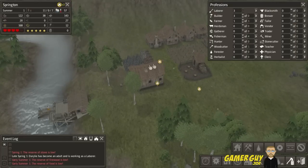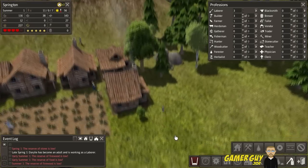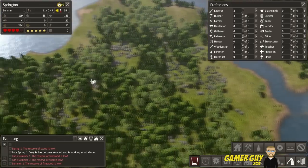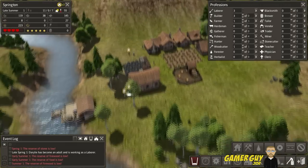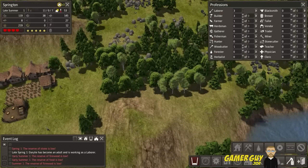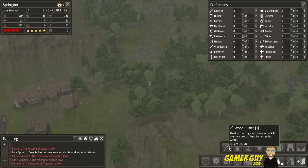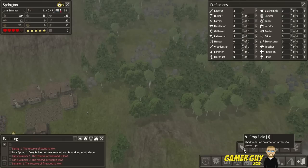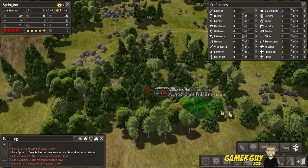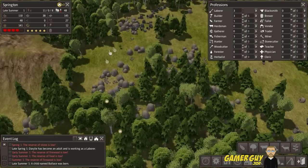We've got some food and fish going. The firewood is still low but we're working on it. There are lots of trees over here which is pretty cool. We're getting way ahead of ourselves — I just had six cups of coffee. Let's build a gatherer's hut under resource production... orchard, pasture, gatherers — there it is. Let's build it right here, and while we're at it, let's build a hunter's lodge right there. Now we've got a hunters-and-gatherers situation going on.